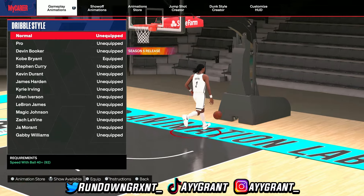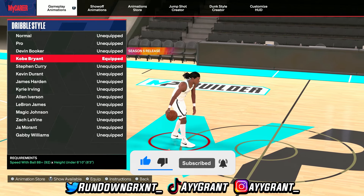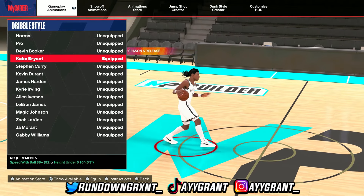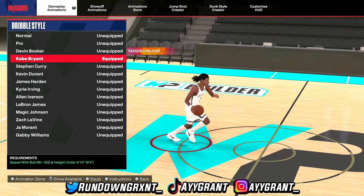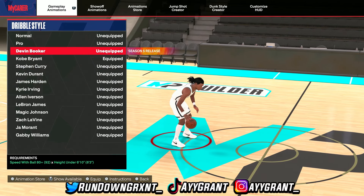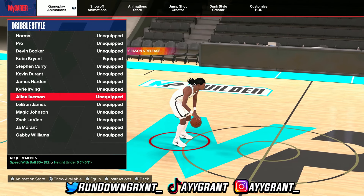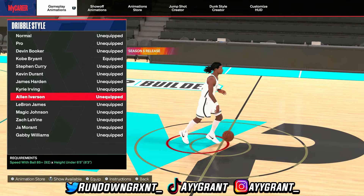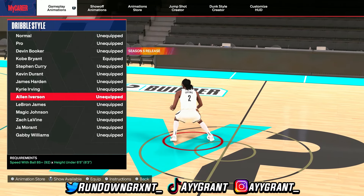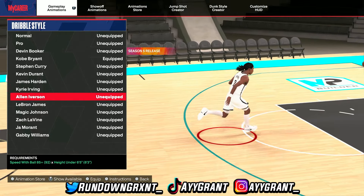Starting off with the point guard animations for the dribble style, I'm using Kobe Bryant. Kobe Bryant's dribble style is a simple cross going left to right. You need a speed with ball of 88, and I have 92 currently. The height requirement is under 6'10. I also use Devin Booker and Allen Iverson. For Devin Booker, all you need is an 84 speed with ball and you have to be under 6'10. Allen Iverson is good as well — it's similar to Booker's but requires an 85 because it's faster. For reference, I have a 92 speed with ball and 93 ball handle.